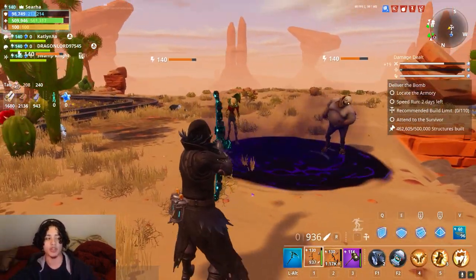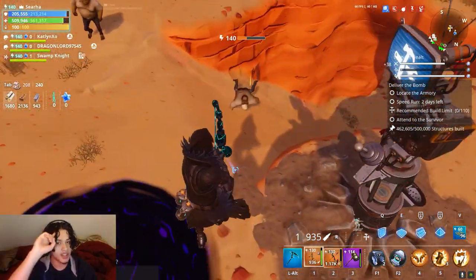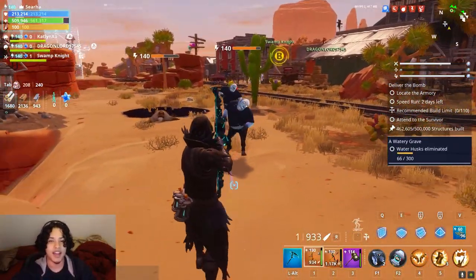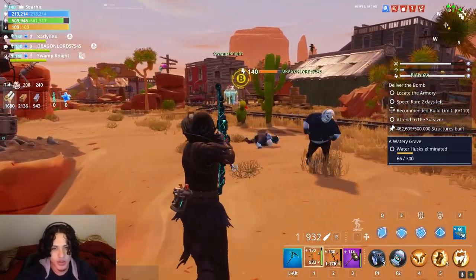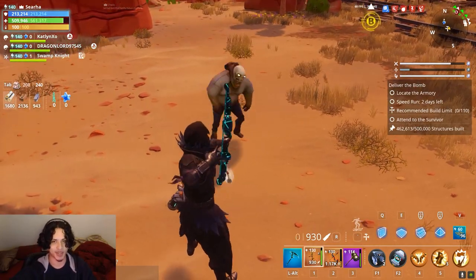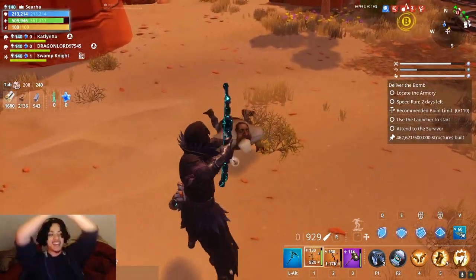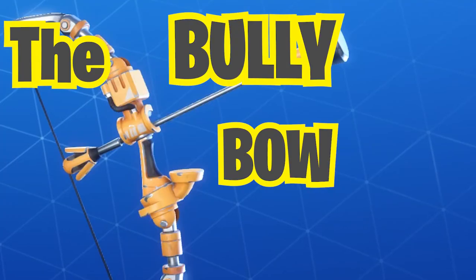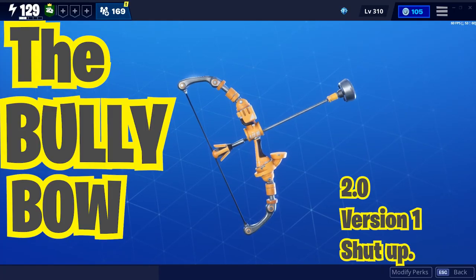That's not the way hydraulic weapons work. We all know it started with the Dam Buster - hydraulic weapons weren't meant to do damage, they were meant to push things around. And that's what the Compression Burster starts to do. Now let's get into the real review of the Compression Burster - the Bully Bow 2.0. I love it so much.